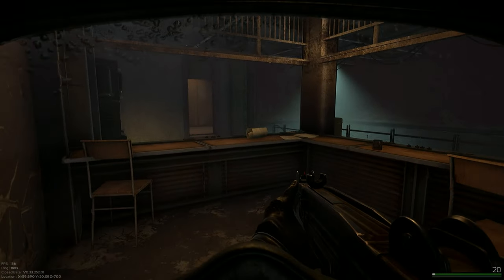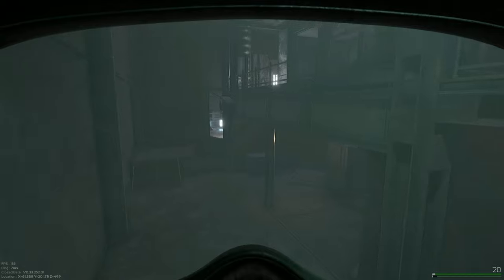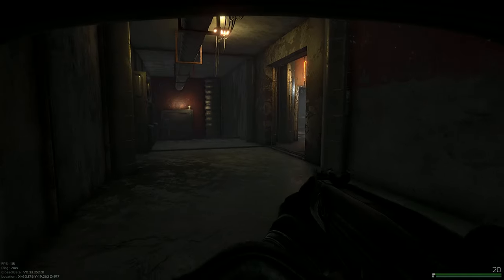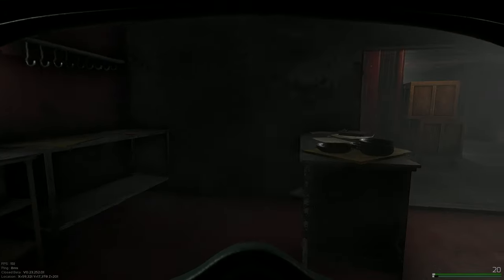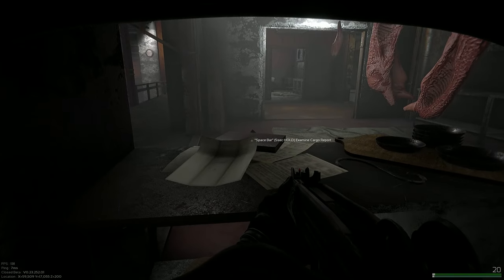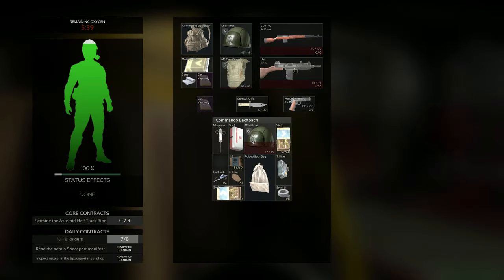For the receipt, turn left out of this room, head forward a bit, take a left past this little bar area, turn right to go down these steps, then turn right again to go down this corridor. You'll see the meat shop — head inside and just on this little desk is the receipt. Examine it and job done.